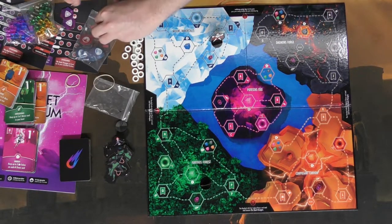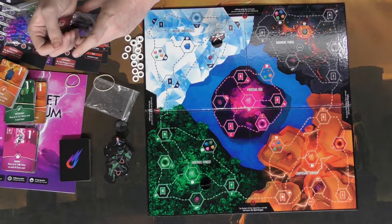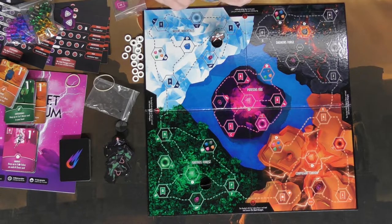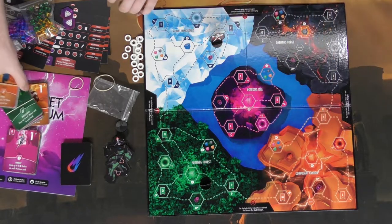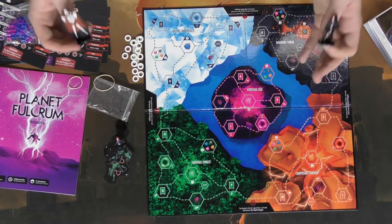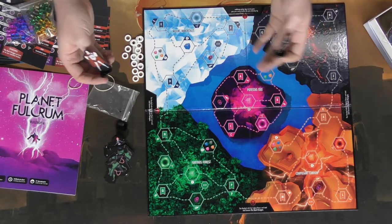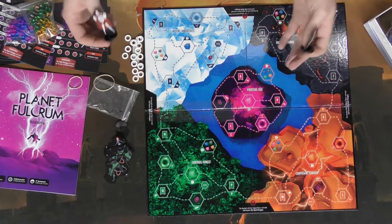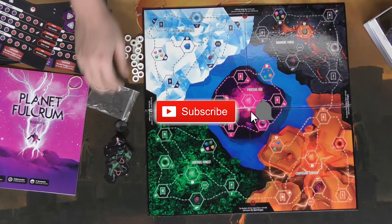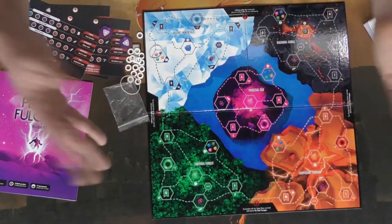And that's pretty much what you're going to get in the game — Planet Fulcrum, everything included, all on The Game Crafter. If you're interested in checking it out, go ahead and look at the link in the description below, and you can go ahead and pick up Planet Fulcrum yourself. Thanks for watching — I look forward to the next video, showing you the setup for the game, then we'll do the playthrough, and of course I'll tell you what I think about the game. Sponsored by The Game Crafter. See you guys next time!